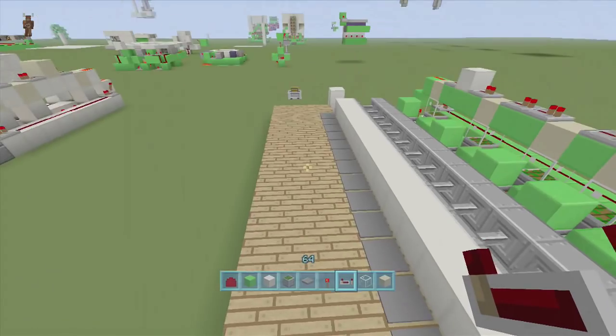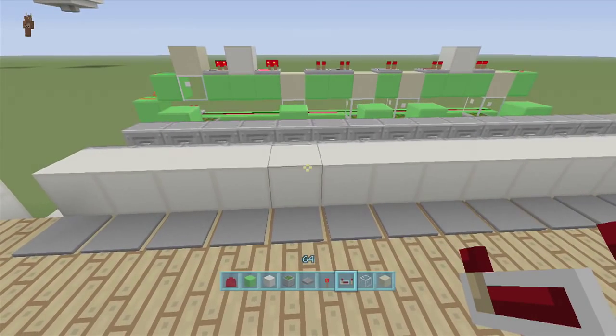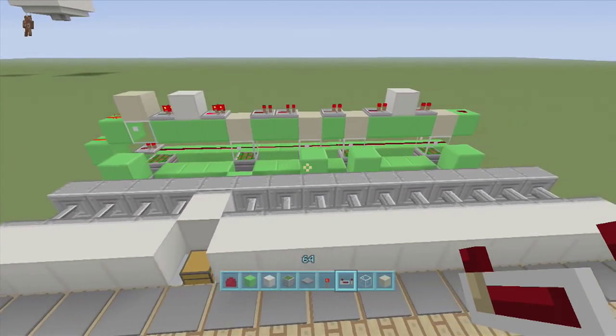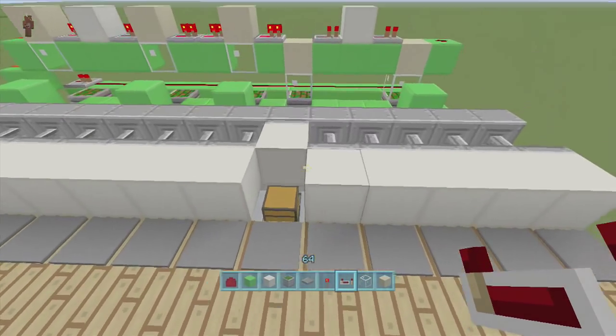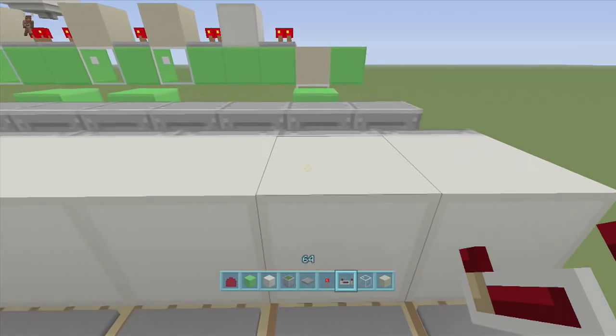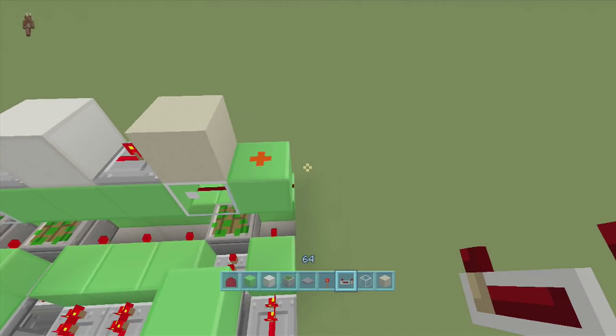Now testing the full password: pressing one, five, eight, ten, and fourteen — the power makes it all the way to the end and will activate our door.